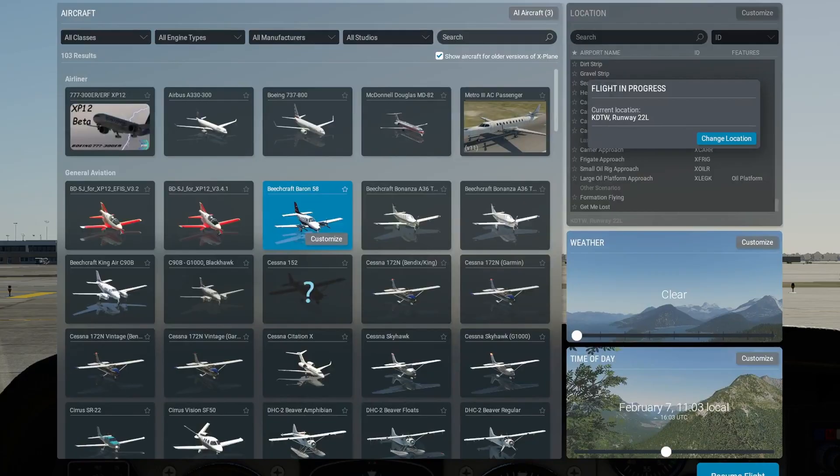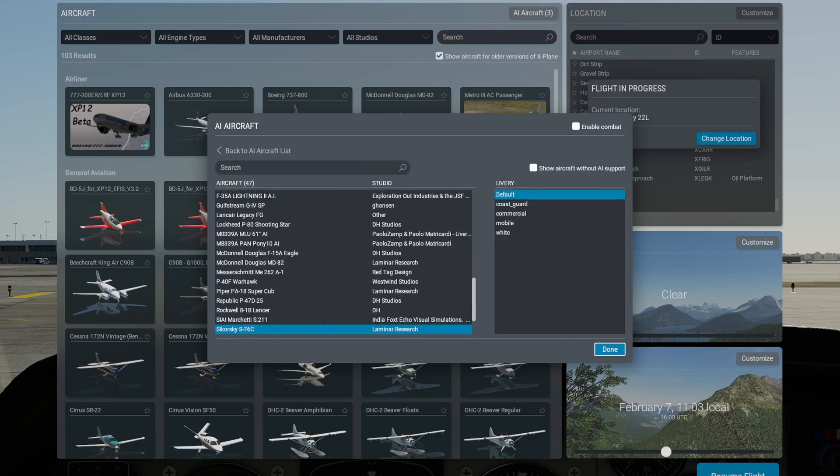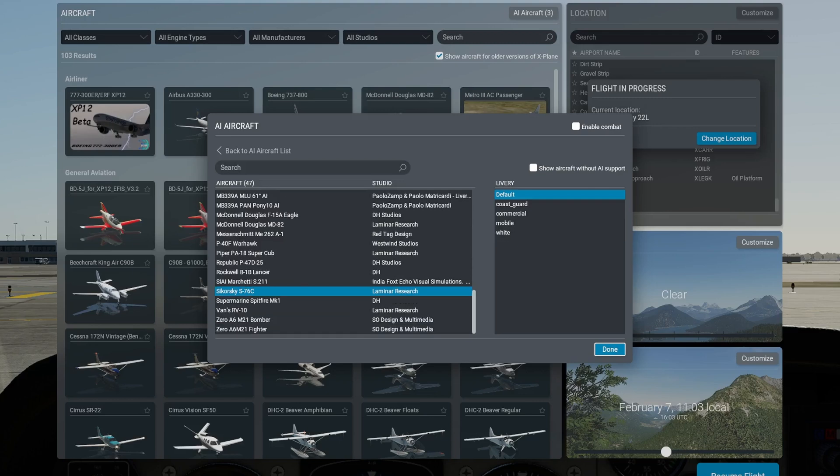Hey everybody, I had a comment asking about how to add aircraft to the XP 12 environment. So when you pick your airplane, go up to 'Add AI Aircraft' and that brings up this dialogue, which you can use to pick aircraft.